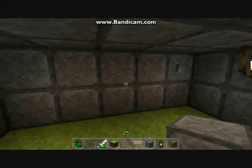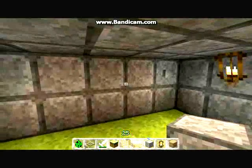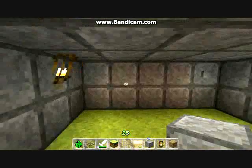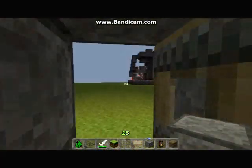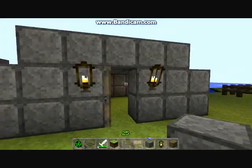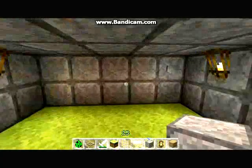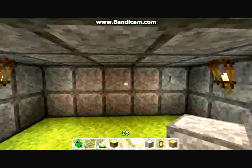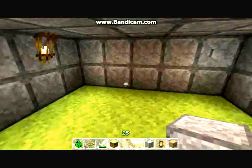Hey guys, it's BumpersPlays here. I'm here for a secret door type thing. So I made this little stone house thing for this, and basically this could be a secret entrance in your house or on the side of a mountain where it would go down to your base.